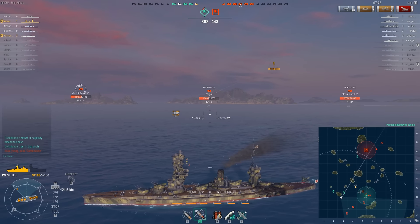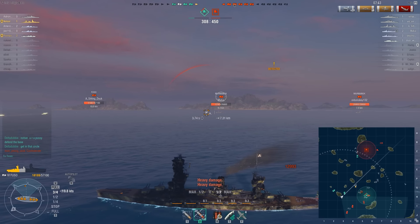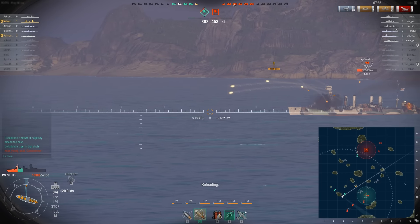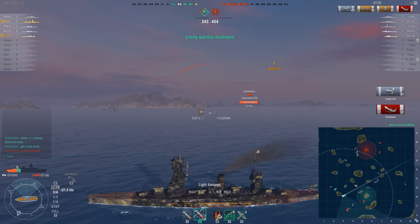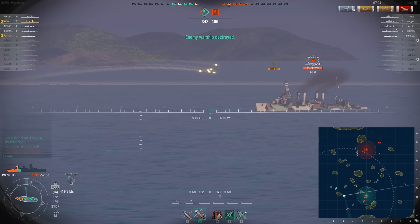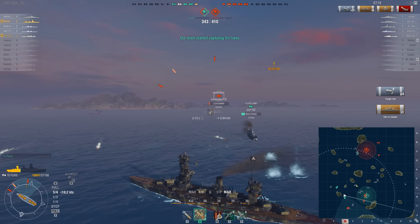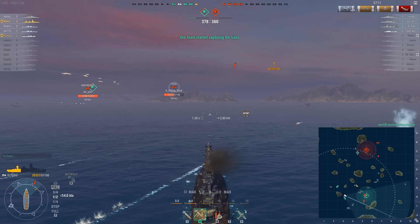Enemy Murmansk is chasing after me. That was a good shot from that friendly Fuso. But the Murmansk is perfectly broadside - a very easy opportunity. We take him out. Just a huge mistake from him. I only had to use 2 of my 6 gun turrets, so I can use the other 4 on this Murmansk who is also showing a perfect broadside. We do an insane amount of damage. I don't want to run into that torpedo. Cleveland finishes him off. Just like that, we have really helped our team out.